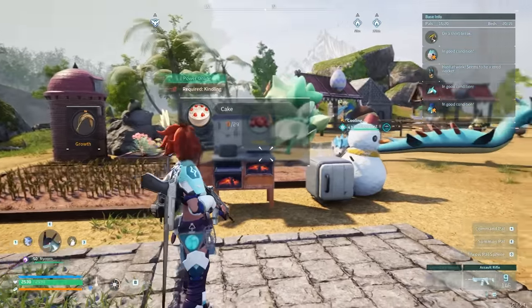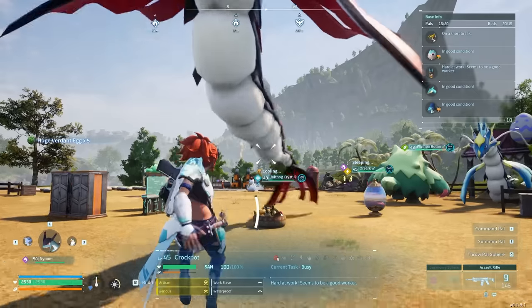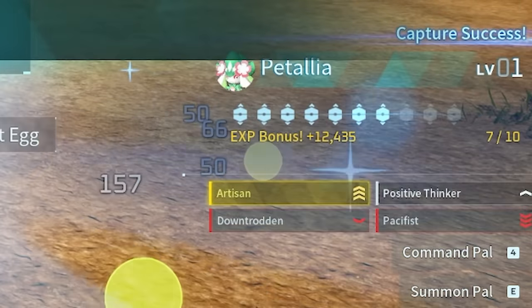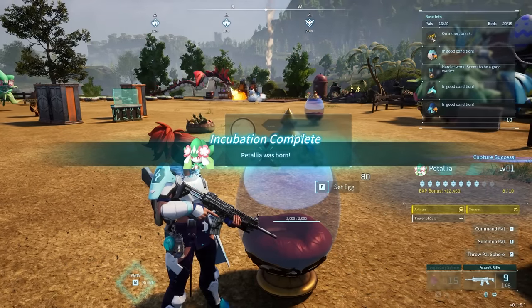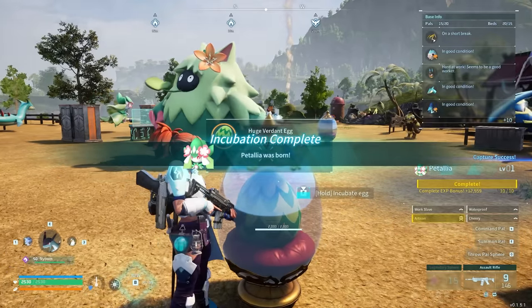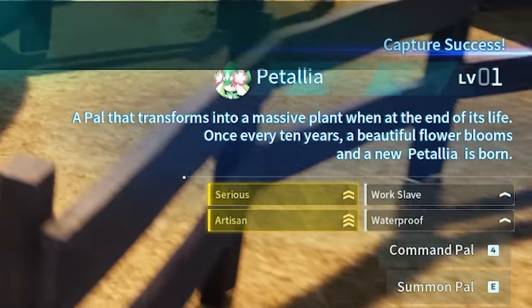I realized I tried to make some cakes, but Crockpot's kind of busy. Take a break from cooking and go cook and stuff. Give me a good Patalia to work with. That sucks. Give me a better Patalia to work with. That's better. Maybe I am addicted to gambling for how many times I do this. Sirius, artisan, work slave — that's nice.